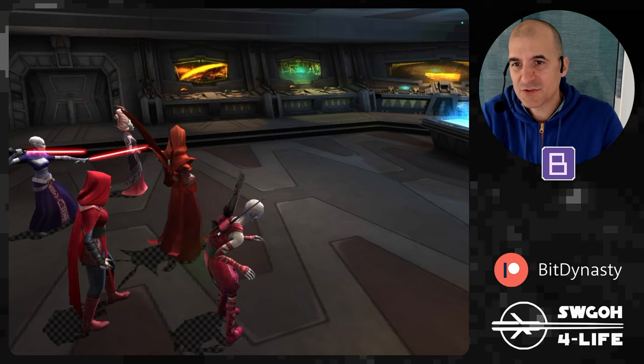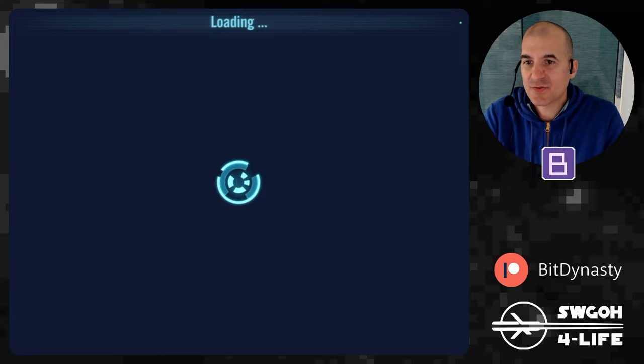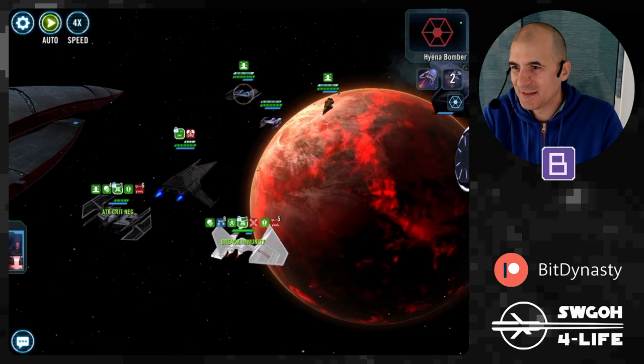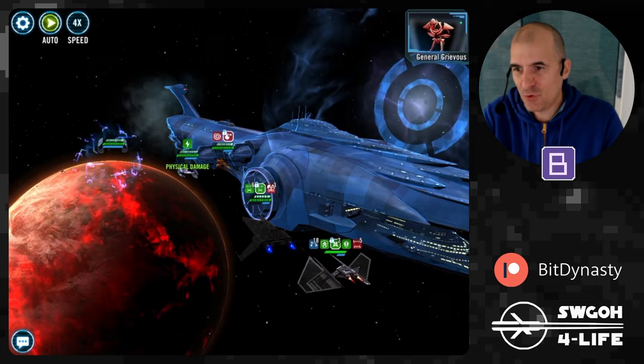That leaves us only with the ship mission. I finally have my Leviathan at 7 stars, so Leviathan can actually auto this mission. The lineup uses Scythe, the Bomber, and Mark VI — Mark VI is very good here to tank a few hits. Hit full auto, dispel the buffs. Seed Bomber goes down having done its job, and now we've got a lot of stacks already on Mark VI, so Mark VI can tank for a while.